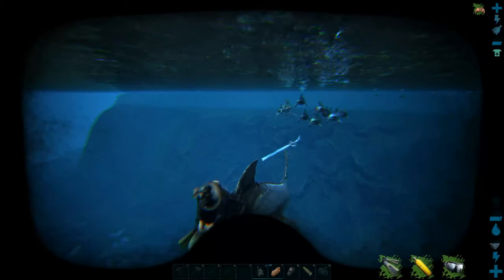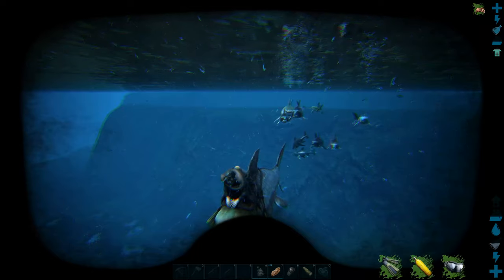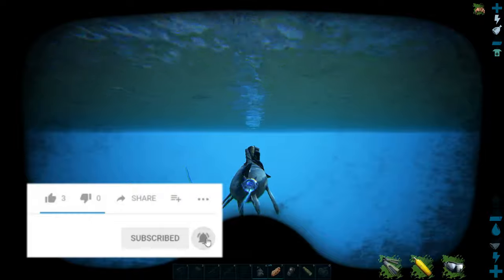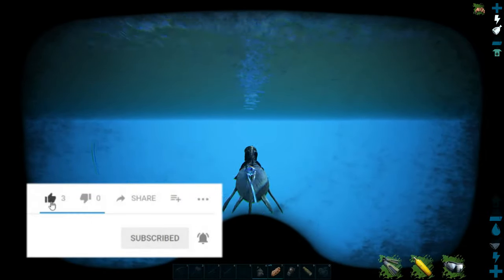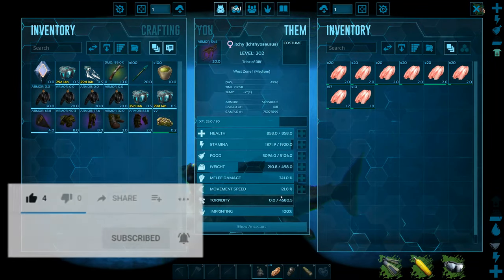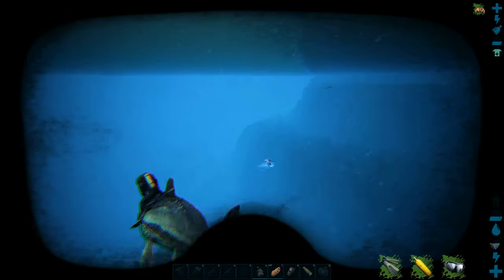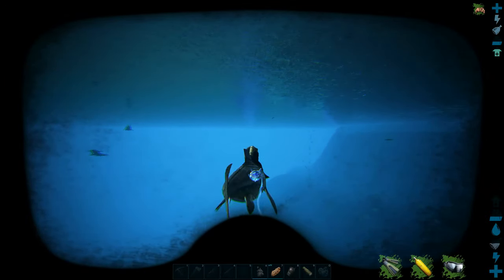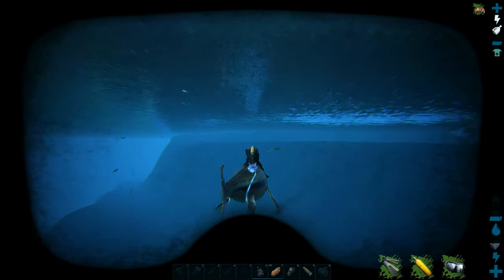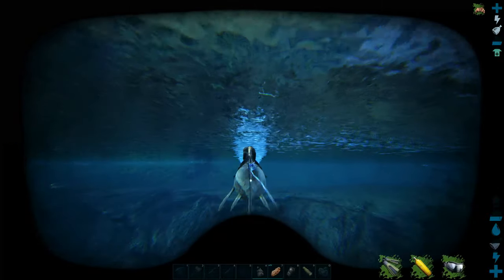Well, this is Itchy. She came out with the same stamina as the father, which was 1920 - it didn't go up even though she was fully imprinted. But she came out with 120 speed, which is good. I've managed to put one level into her so far. She can really out-maneuver things, which is ideal because she's really fast. That's what I want - I need to be able to get around the map a lot quicker.